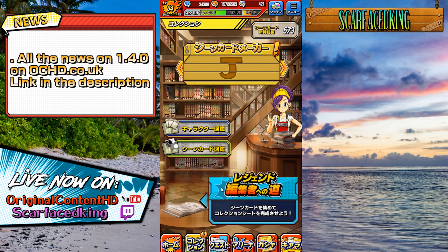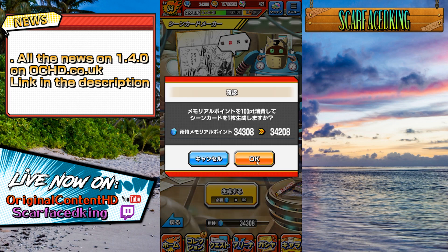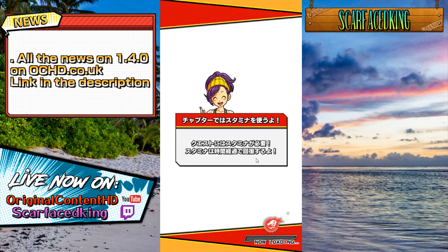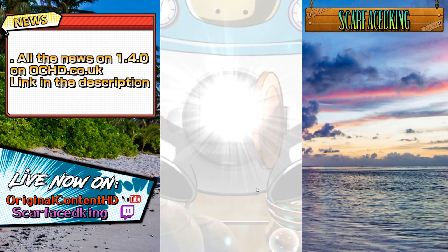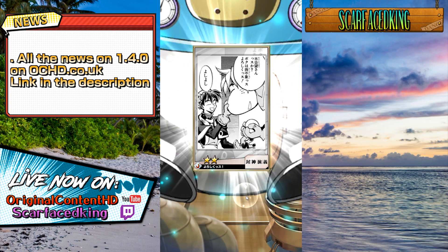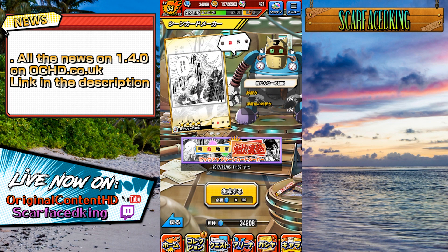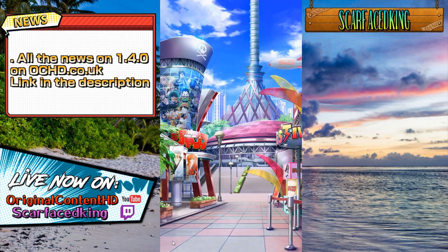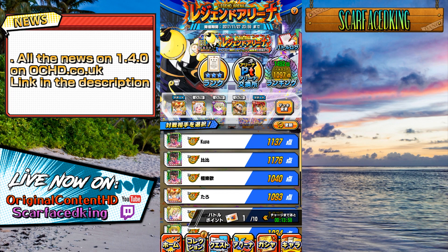If you want more Gold Up items, you're going to have to go to the scene section. They've rearranged the whole menu so I keep clicking on the wrong stuff. You need to click on the scene menu — by the way there's a new scene gacha especially for this new event going on in the Legend Arena. I got a dupe and I got myself a Gold Up item, so that's how you get them. Era medals I think are just gone from that.